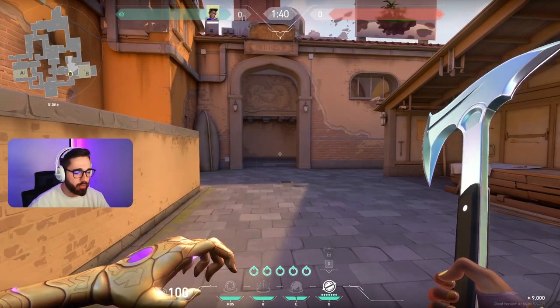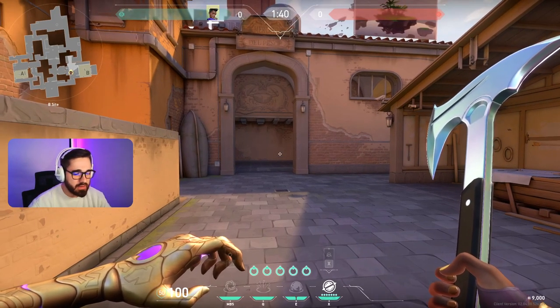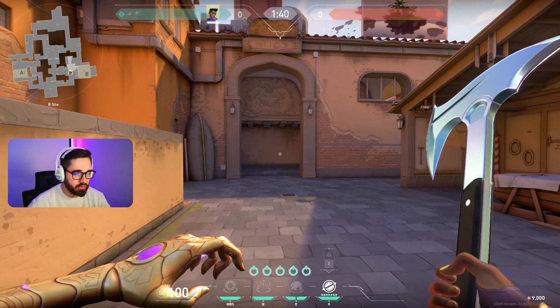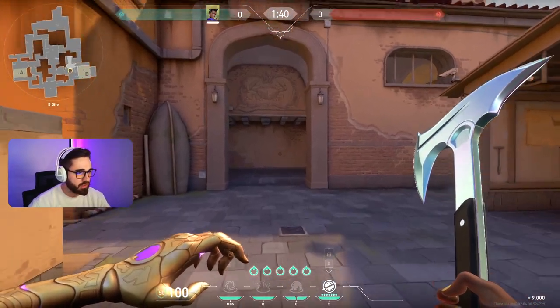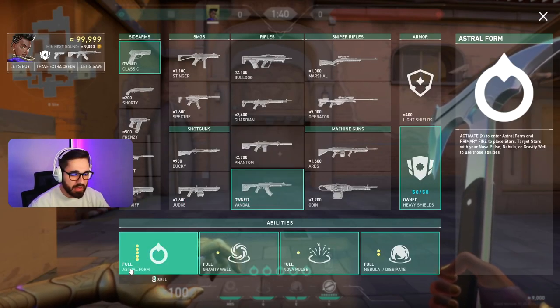Okay, so let's explain her abilities a bit more. First of all, she's not like any other agent - you are not able to just click her abilities. So if you try clicking an ability you can hear her say 'I need a star,' so she needs a star to pick it up. At the start of a buy round you need to buy these, known as astral forms. You have five per round and they cost two hundred dollars each.